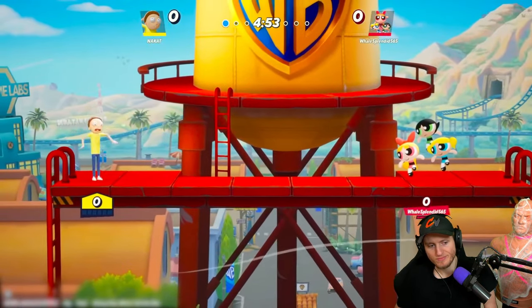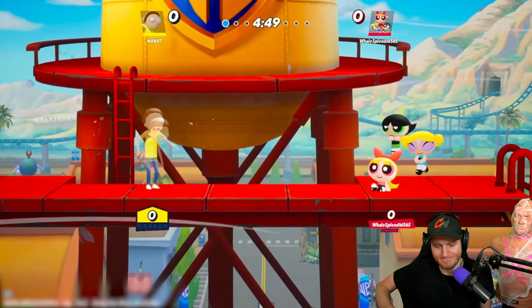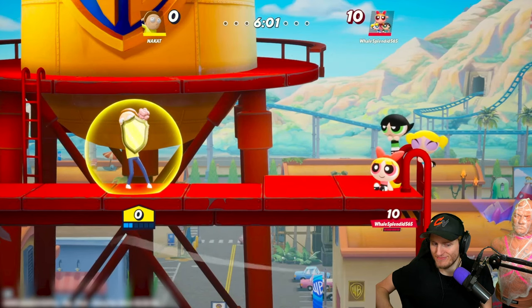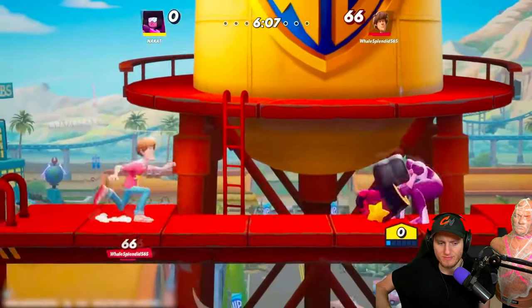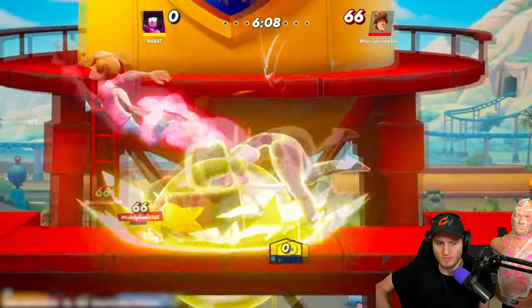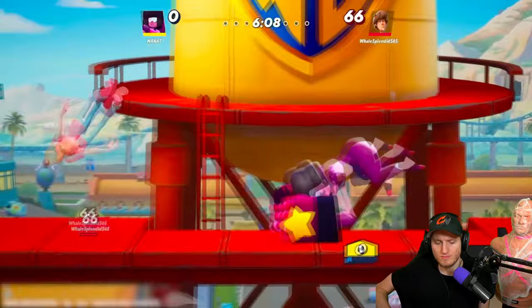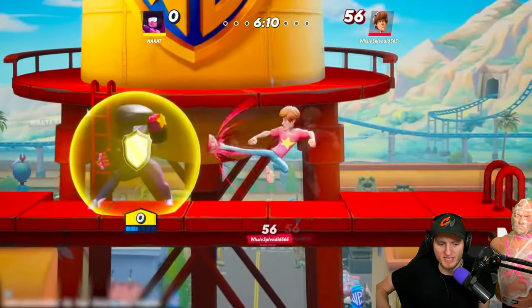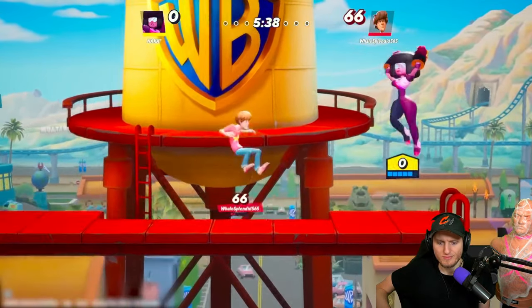If you run out of meter, your character will enter a burned out state, not allowing them to shield anymore as well as making your dodges worse. Losing meter while shielding creates a risk to using this option and prevents players from sitting and shielding for prolonged periods of time. My initial thought: it lasts way too long. Rolling is done by holding the dodge button and pressing forward or backward in the direction you'd like to roll, allowing you to block and avoid incoming attacks at the same time at the cost of meter.